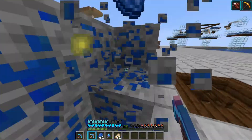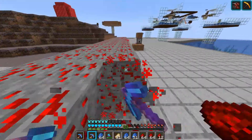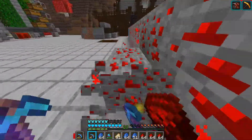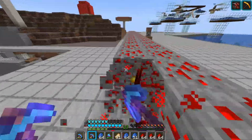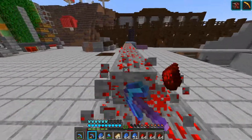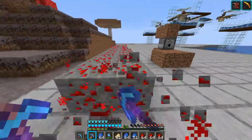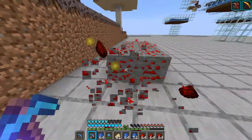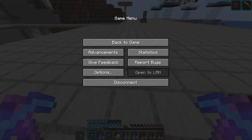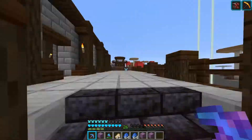After we got the Haste beacon, me and Wippy started mining for around 2 hours. We got a lot of diamonds, redstone, lapis, and all the other ores. Here you can see me mining all the redstone with Fortune. We mined around 2 hours and got a lot of diamonds. Almost done - just a little bit more lapis. There we go, quite a lot - let's go to the diamonds.